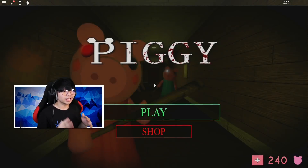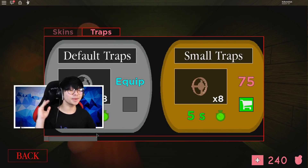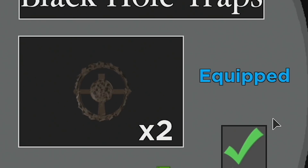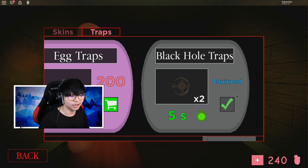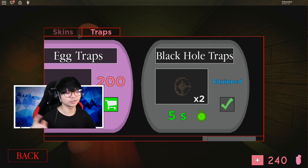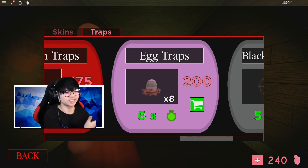Actually, this update was really good, man. Wow, I wanted to actually show you guys the brand new shop they added in the game. They got two new skins in the game, and they got a new trap in the game, too. This is the black hole trap, guys. This black hole trap — basically, when a player steps on this trap, the entire thing is going to suck inside of this black hole, and all the people around you are going to get sucked into this black hole, too. So that's really OP. But the thing is, it's only two. I don't think you guys should buy this — I suggest the egg trap is better, because six seconds and all that.